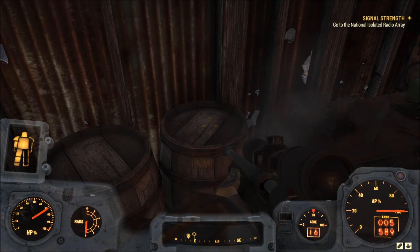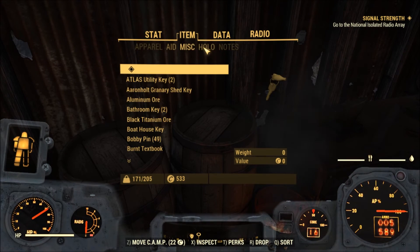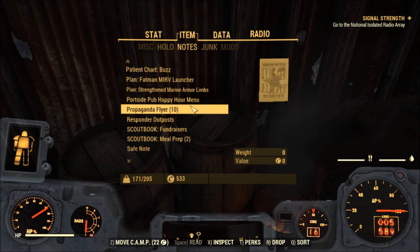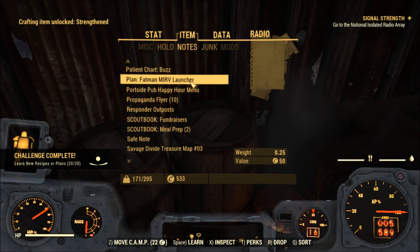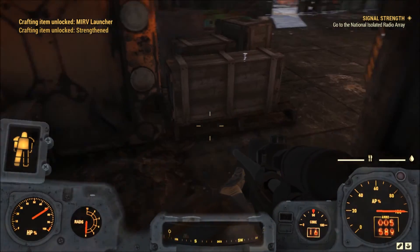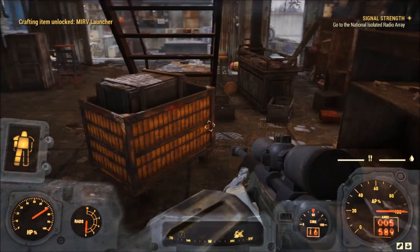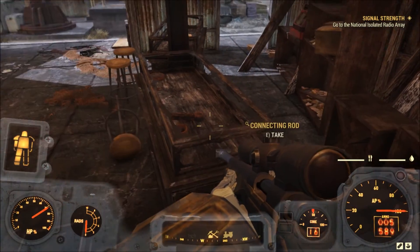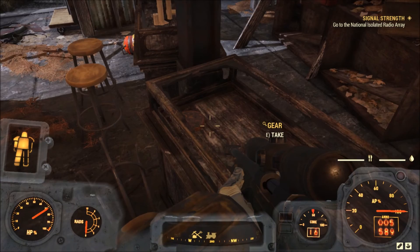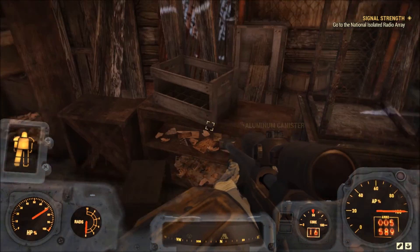Strengthen marine armor limbs — I knew there was marine combat armor but didn't know about that. Oh right, and I got a mod to make a fat man — fantastic. Eat that stuff, eat that stuff. Looks like a good place to come for scrap.